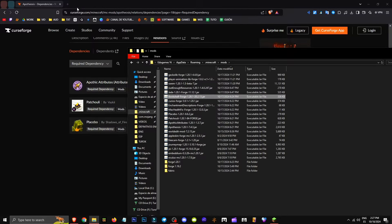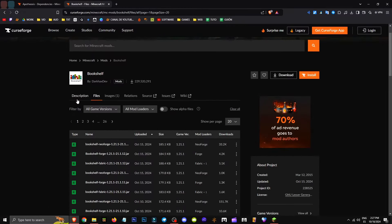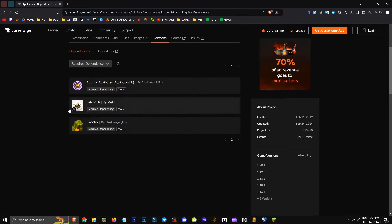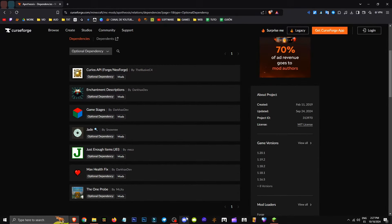Besides getting the Patchouli and Placebo mods which are required, I also got some other interesting mods for gameplay. It also required me to have the Bookshelf mod — so we need to get that too. If you want, you can also move on to optional mods. But the required ones should be more than enough.